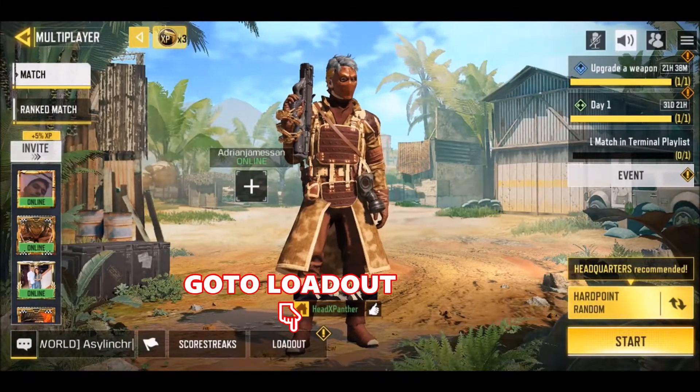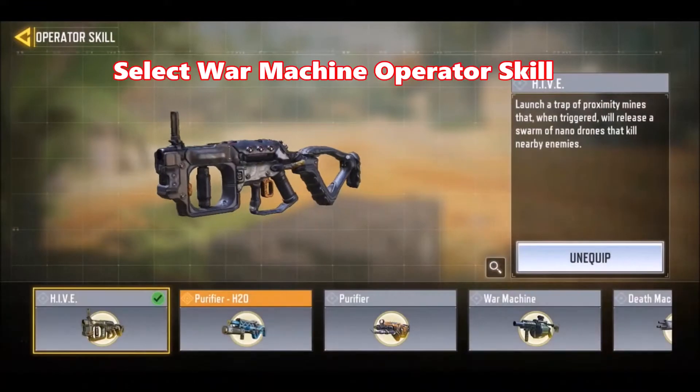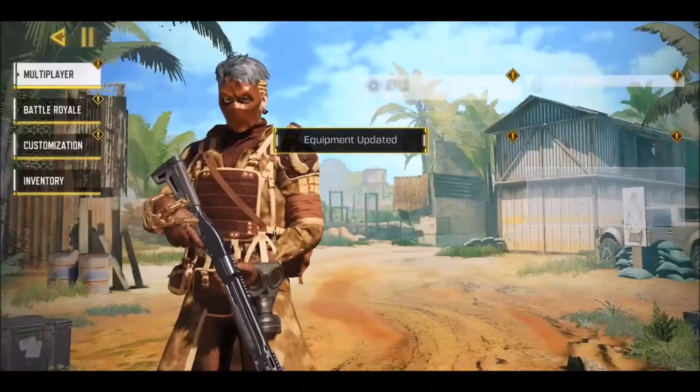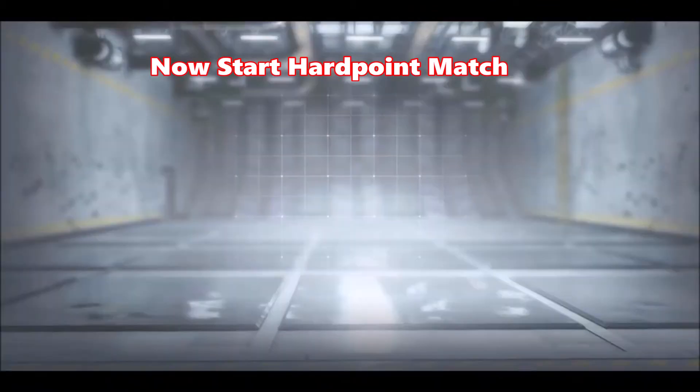First, go to the loadout of an empty match, then go to the operator skill section. Select or acquire the War Machine operator skill, then start the hardpoint match and wait for the War Machine operator skill to be ready.